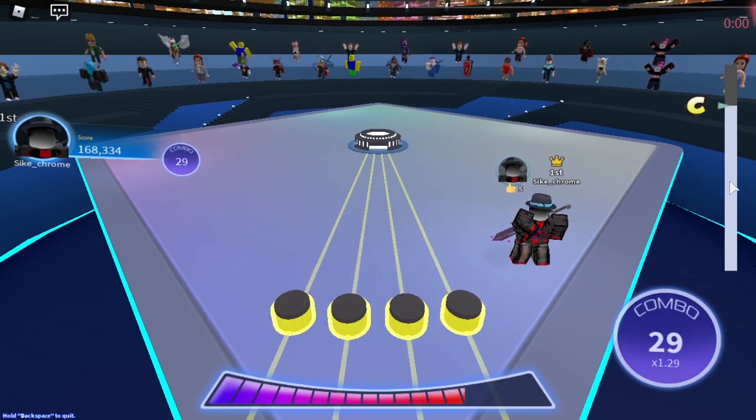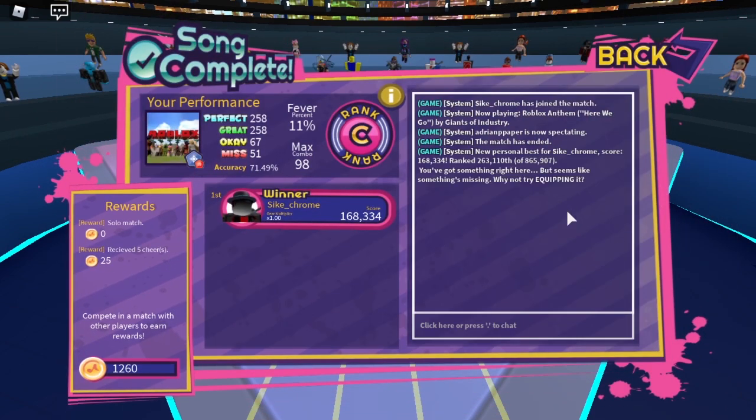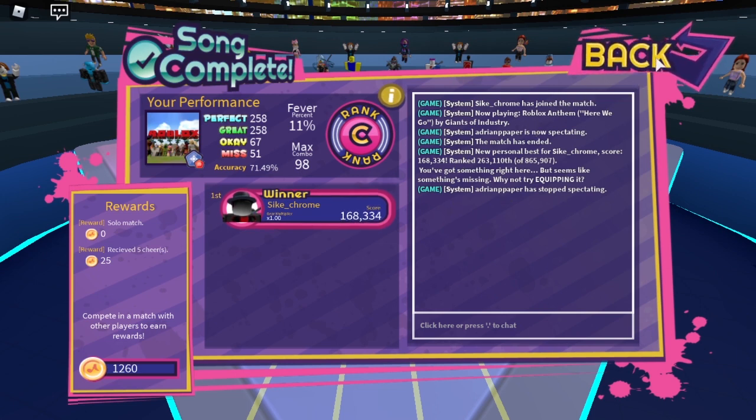There we go. I have finished this song, and now it should say you've got something right here, but seems like something's missing. Why not try equipping it? If you have this message, then you have to go to the shop and buy the Oni Sword Pack and equip it.